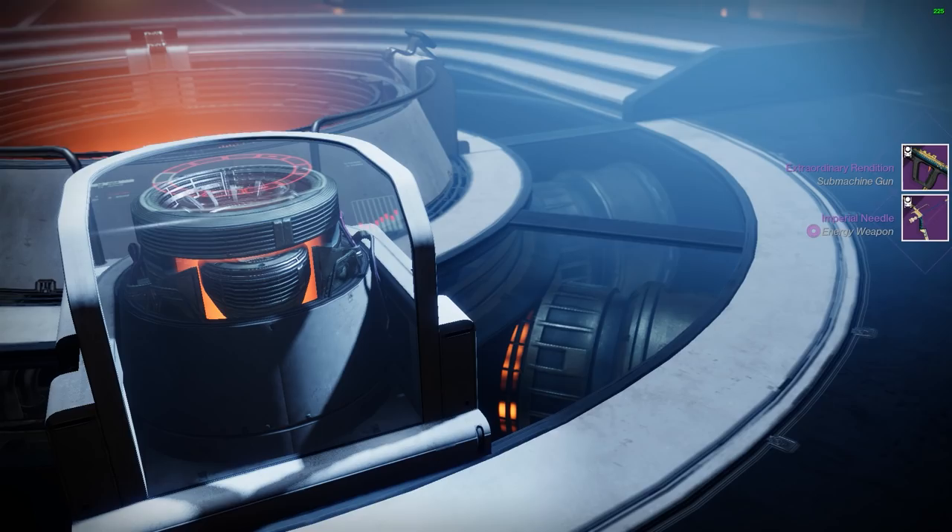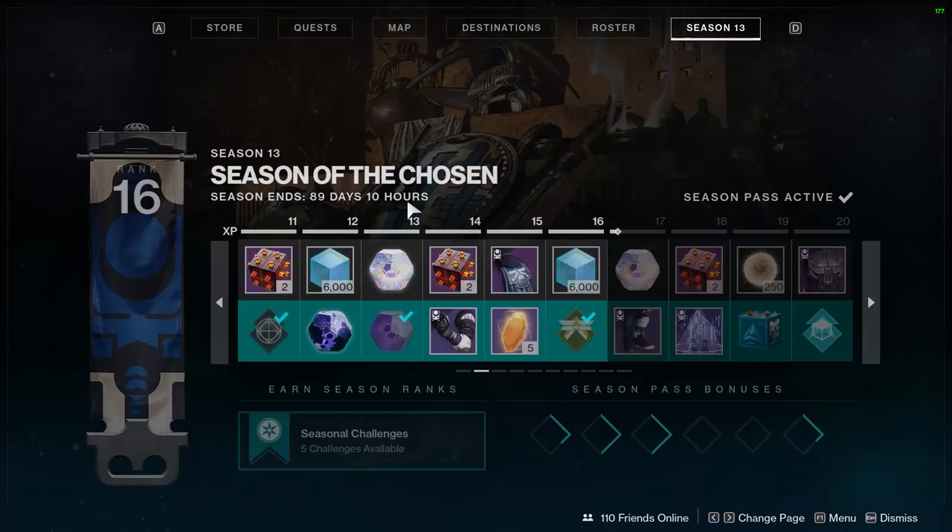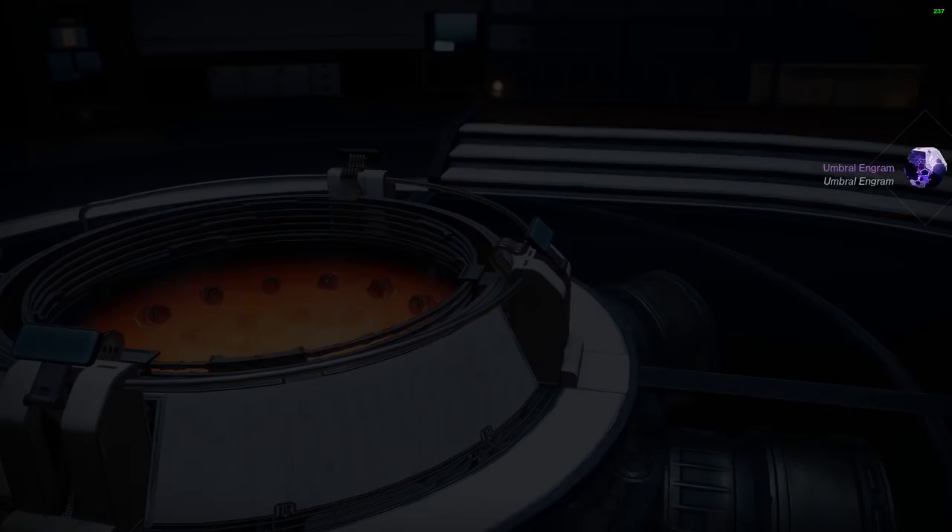As you're playing the game, you'll start to find some special engrams called Umbral Engrams in the wild, and you can also pull these as rewards from the season pass. These are special engrams that are really cool because you can focus the loot pool to get specific items that you might be interested in.